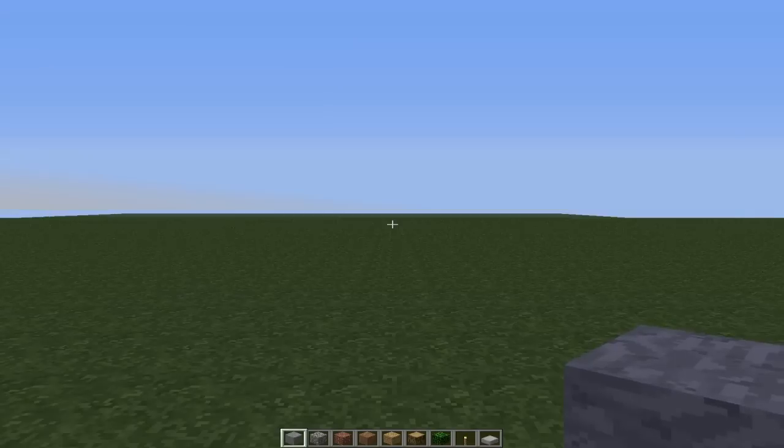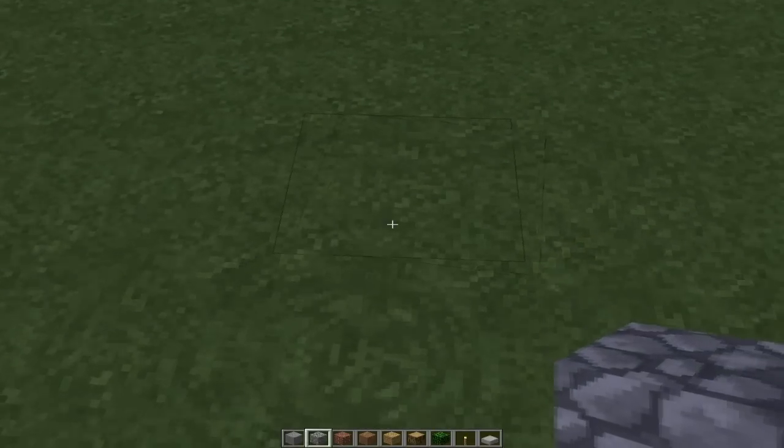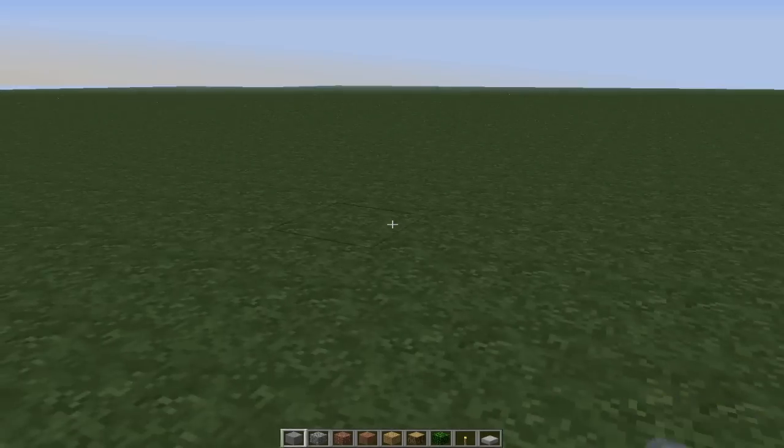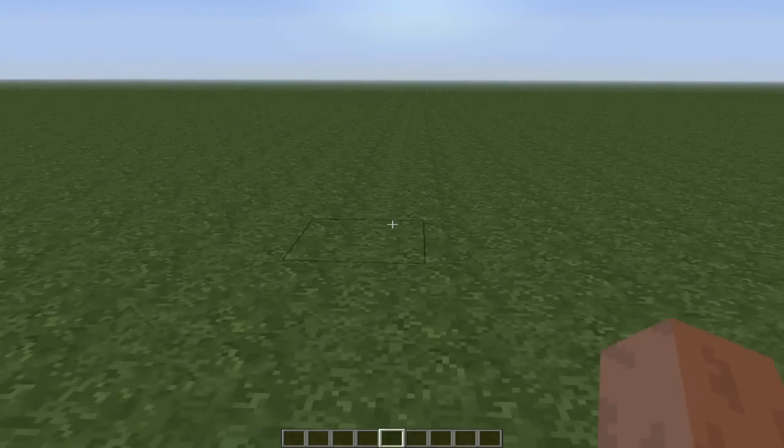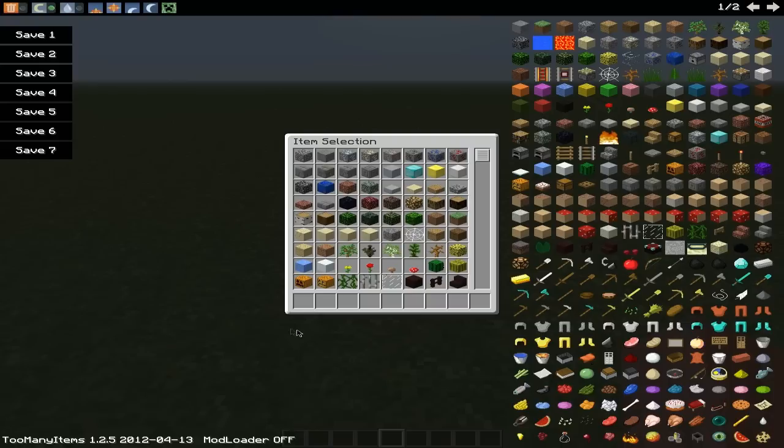And as you can see, automatically the grass looks a bit different. You can see that the grass just looks much more detailed. It looks a lot more detailed — if you look at it, that's pretty noticeable.